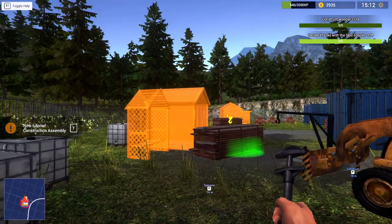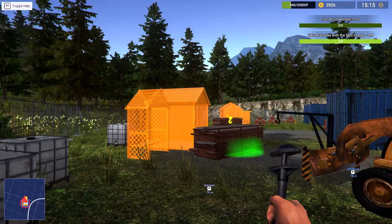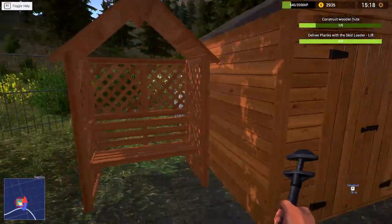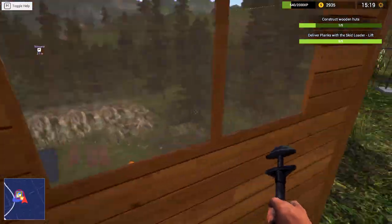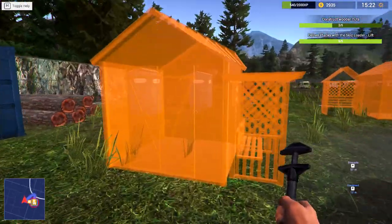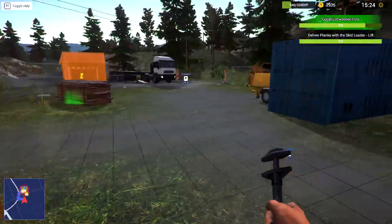Construct wooden huts — alright, tutorial. To perform construction, go to the highlighted position on foot and press the interact button. Okay! We're here — interact. Whoa, this guy's a beast — look, he just slapped that together like it was nothing! I wish I had something like this in my backyard. I'm just gonna go over here and be like — bam, there you go buddy! I don't even have to use this wrench in my hands. They want me to go get the nail gun after — that's what it is.